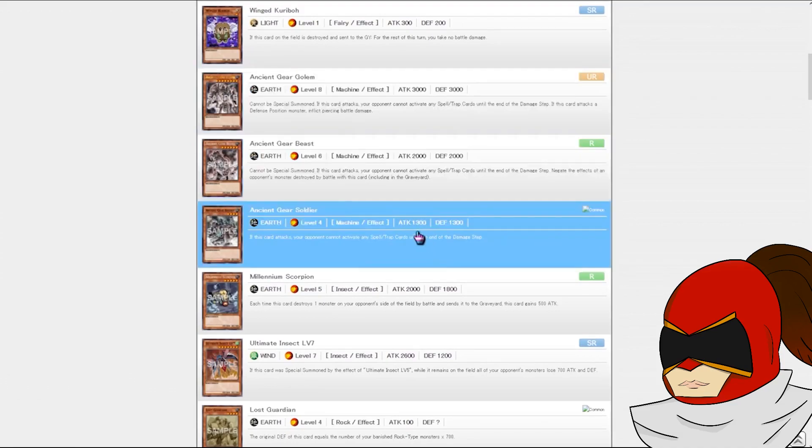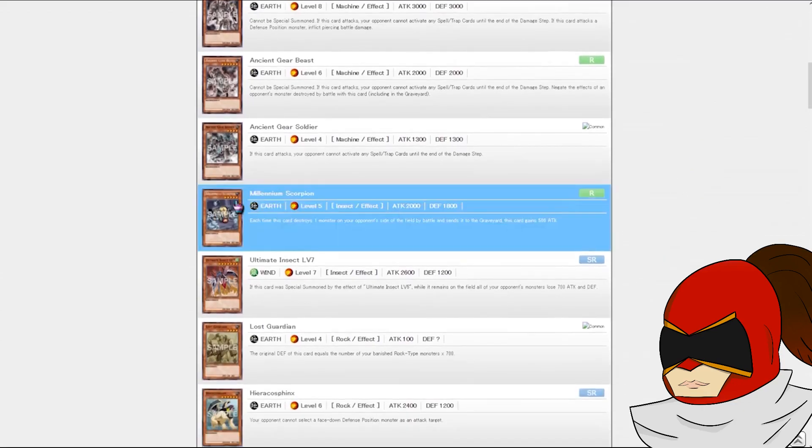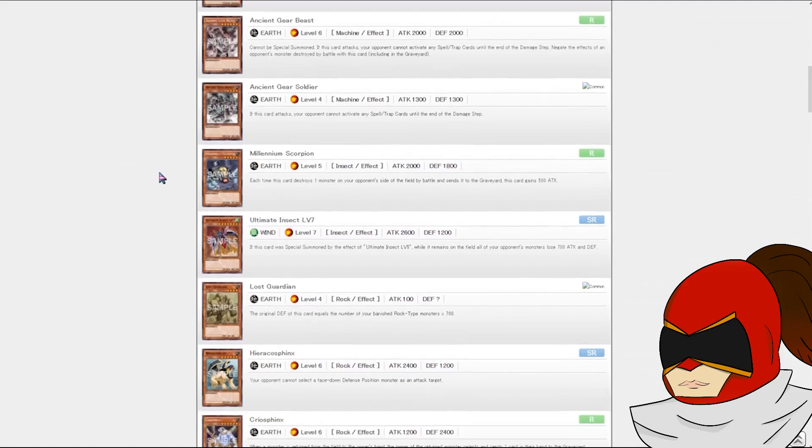The other Ancient Gear cards — 3,000 attack for a two-tribute is decent, but 2,000 for a single tribute is not, and 1,300 for a no-tribute is not great. All of these cards share the effect where your opponent cannot activate spell and trap cards when you attack with them, which gives them some amount of battle protection. But they're still vulnerable to anything that doesn't activate on attack, which most of our removal at this point is. They cannot be stopped by Mirror Force or Sakuretsu Armor though.